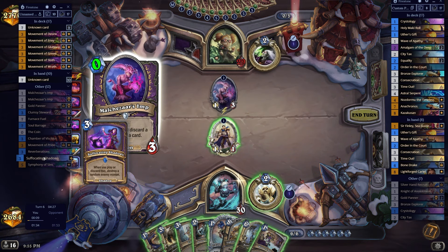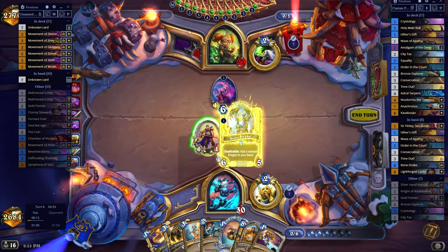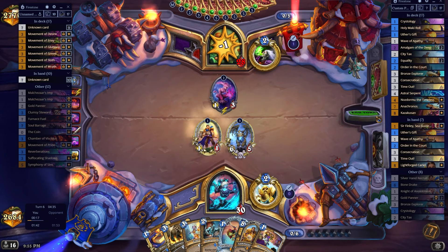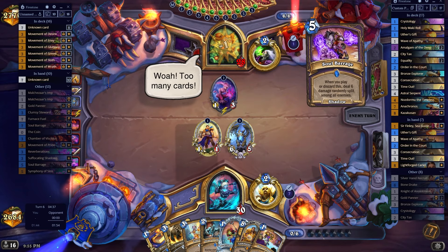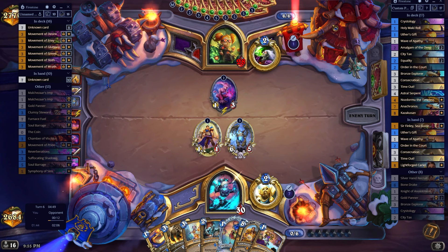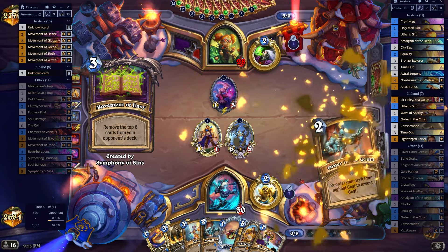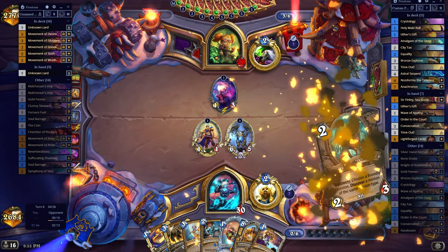Look at it — whenever you discard this, show a random enemy again. Interesting. Let's go Dragon here. That's a huge burn actually — that's no more Soul Barrages. I really hope he doesn't have weapon removal in his deck, so this will carry out. Should just be good enough to carry us.